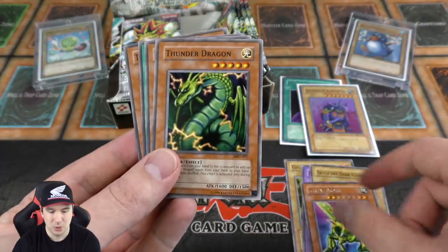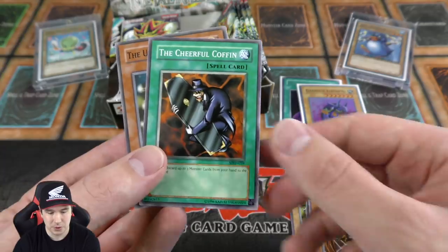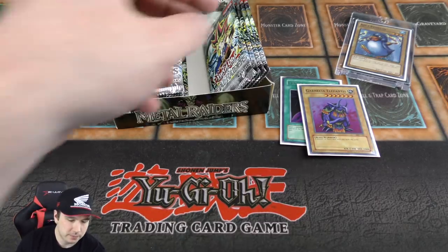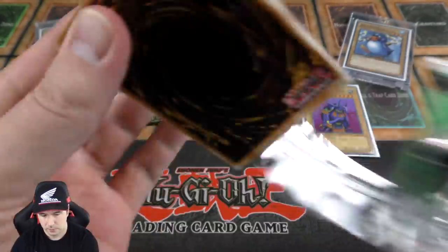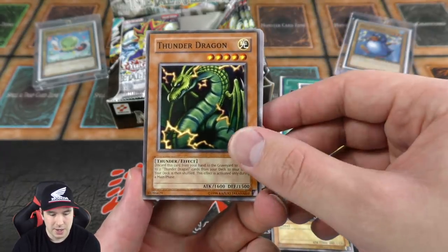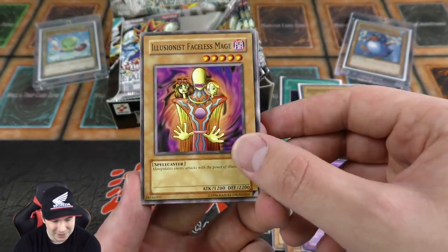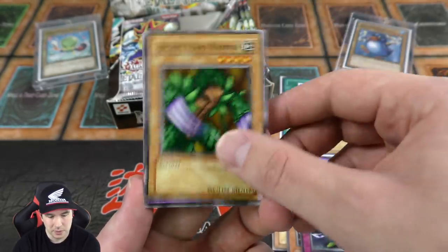It was really cool watching the original series because they could just normal summon any monster — they didn't have tribute requirements. Thunder Dragon right here. Cheerful Coffin was a card I ran in different Dark World decks — you discard three cards from your hand, gotta get those Dark World effects somehow. We've gotten two foils so far on the right side of our box. Another Thunder Dragon — this is a really creepy card that Pegasus also played in his deck. Another Robin Goblin — it might actually be a short print.